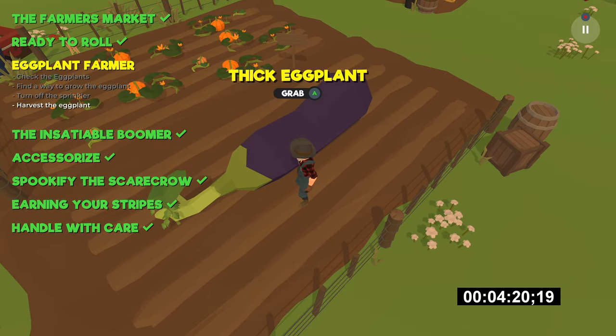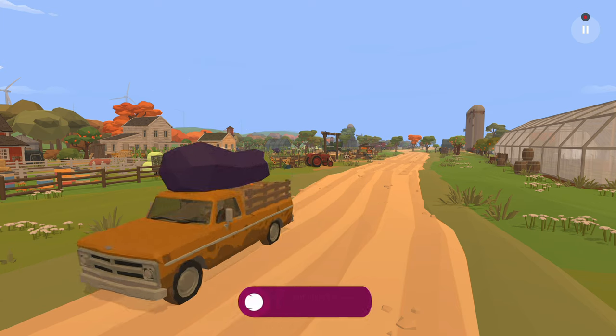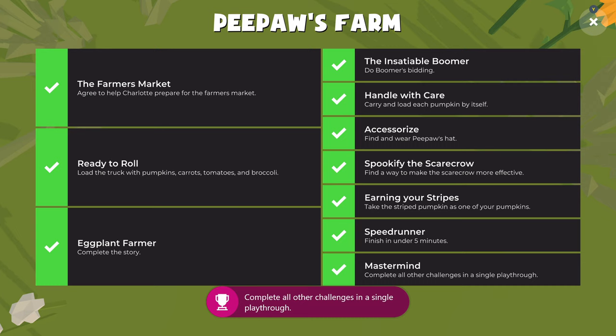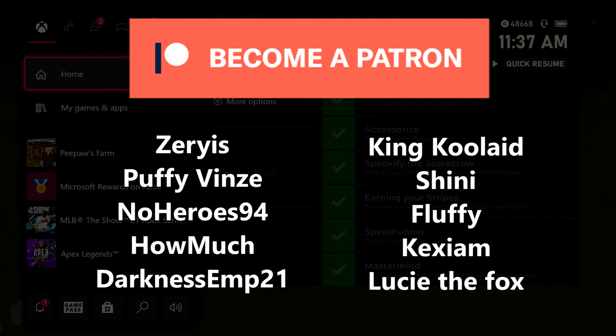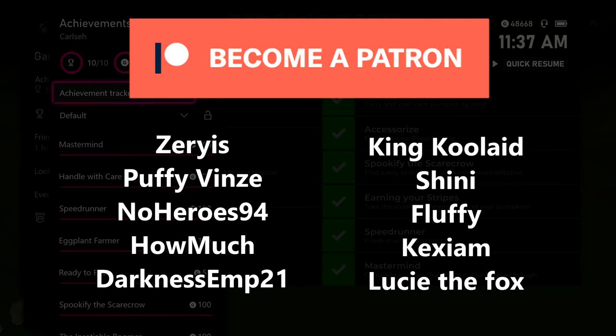Wait for her to shut off the water, then interact with the thick eggplant to beat the game. If you did all of the objectives in one playthrough and in under five minutes, you'll get all of the achievements at once. If you missed one — for example you took too long or picked up too many pumpkins — just replay the game and pick up whatever objectives you missed. Thank you so much for watching, and a super special thank you to Zarias and everyone on Patreon for supporting the show.